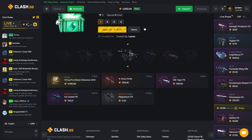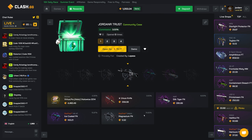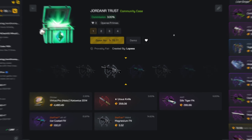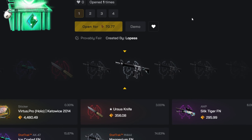We'll try out the Jordan AR Trust case — 70 gems, 0.3% chance to get 4.4k, that would be absolutely ridiculous. Anything else would be decent other than that M4A4 of course. Let's do one of these; if we don't hit that AK or better that would kind of suck. And yeah, we don't.